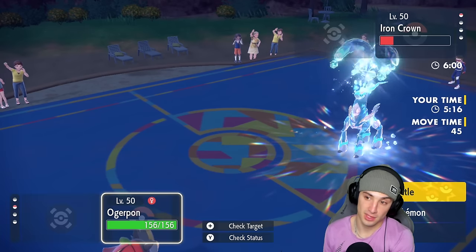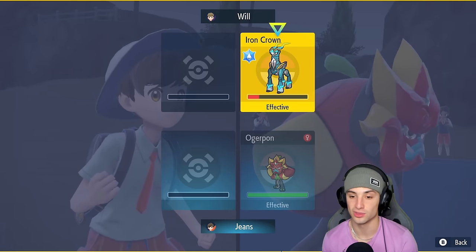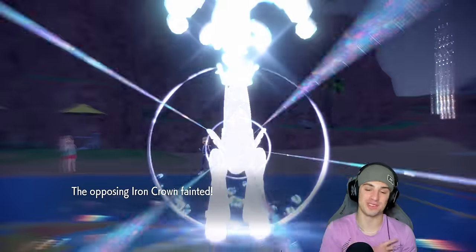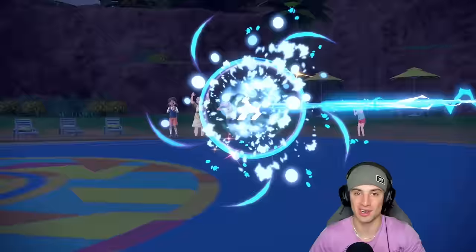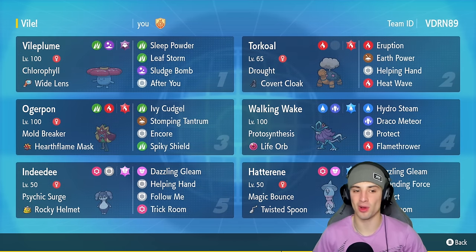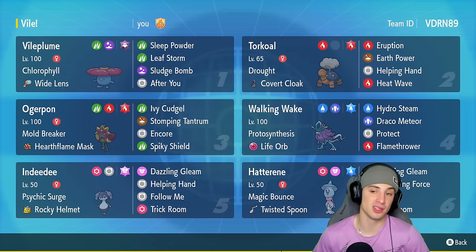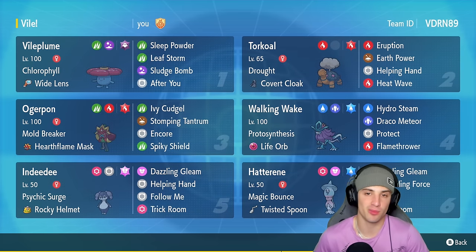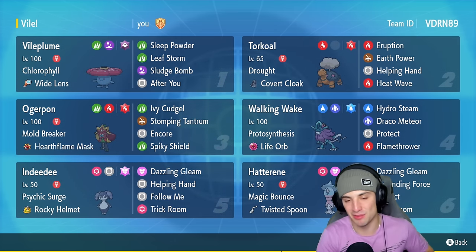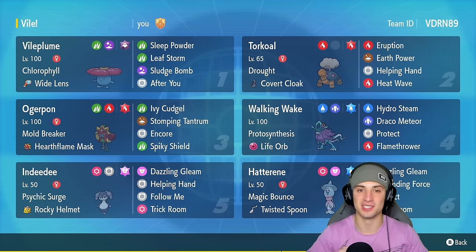We have speed, Stomping Tantrum does huge damage, and the Tera Blast is going to finish off Torkoal. Big-time Helping Hand from us there — Helping Hand definitely helped us out tremendously. One more Stomping Tantrum should finish off this matchup. A final Stomping Tantrum — is that game? It is game! Two and one for today's video. I wish we would have won that second one — that one's on me. Vileplume in ranked Regulation F absolutely loved it today, used it with Torkoal, Walking Wake, Iron Hands, Indeedee, and Hatterene. Vileplume is like Whimsicott and Lilligant — you can use After You, put Pokémon to sleep, and throw big-time Sludge Bombs. That's it for today's video — smash that like button, click subscribe so you know when all my videos drop. Good life, you guys rock, have a positive day and I'll catch you on the next one!